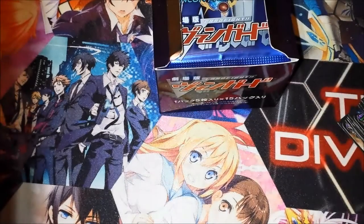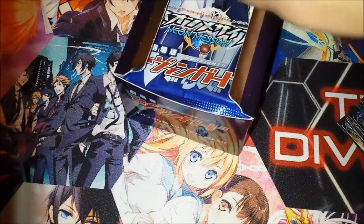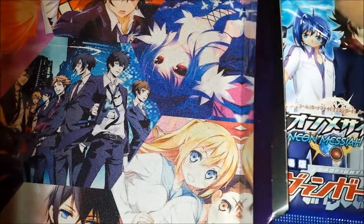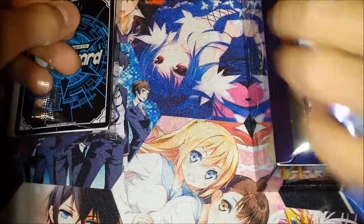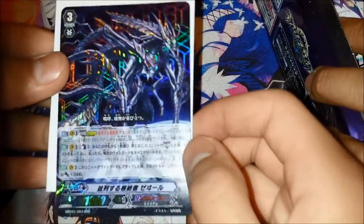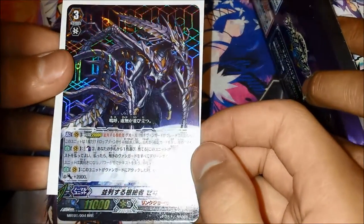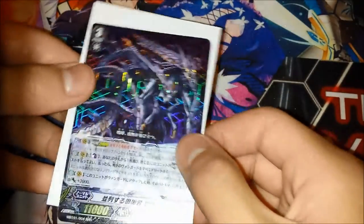We can open that now. That's just some random stuff about Trial X. Let's see what is opened. He got the Zwill - it's the Legion Mate for the leaders. That's really good because I need that. Thank you, Matt.